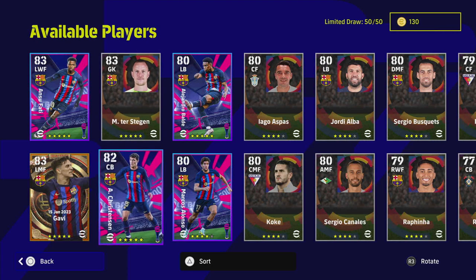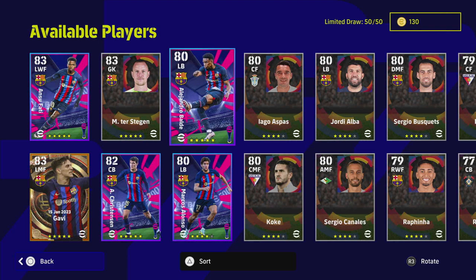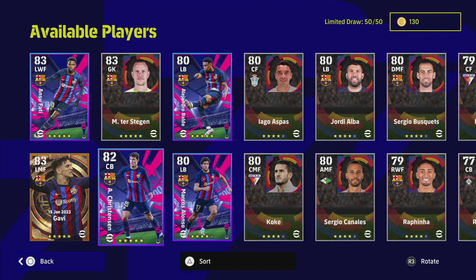Fati is a fantastic winger. You've got both options for a left back: a defensive-minded one and a very attacking-based one that's kind of Roberto Carlos-esque. And you've got Christiansen, who is a very decent center back as well.